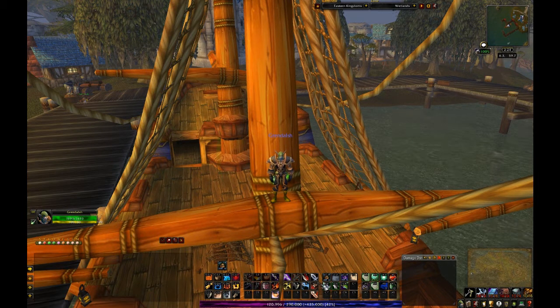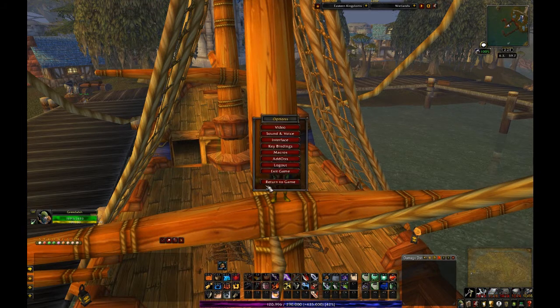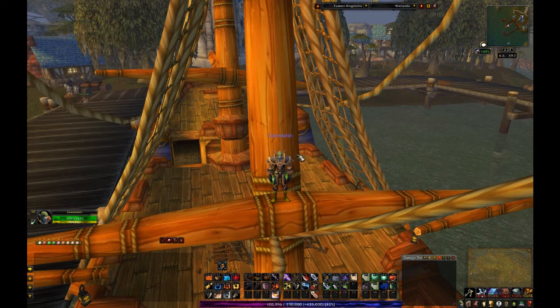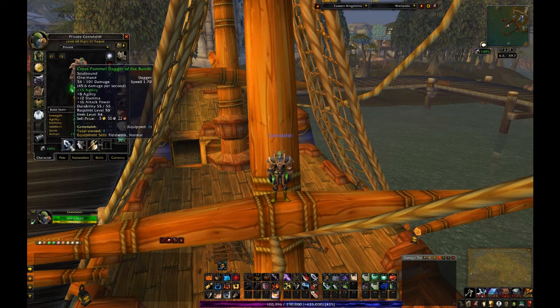Below this I have some weapon macros. Let me pull this up — these are macros I've got across all my classes and all my abilities. Basically it just shows me what weapons I'm carrying in each hand — use 16, use 17. The nice thing is it means I've got my abilities sitting with whatever I'm currently carrying, right there.